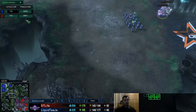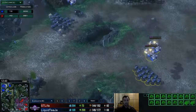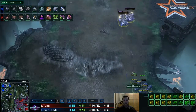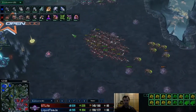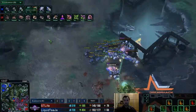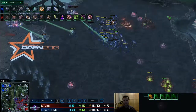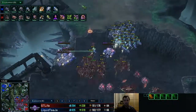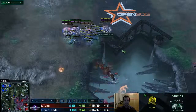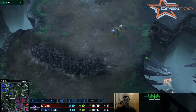Zerg lost a little bit more but has one more base to compensate, so overall resources lost are about equal. The banelings are getting shot at and we're going to try again. The mutalisk is now coming in — mutalisks are kind of weak against marines, but as long as marines get distracted by other things, that shouldn't be too much of a problem.